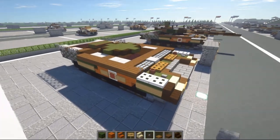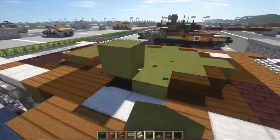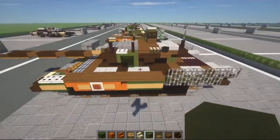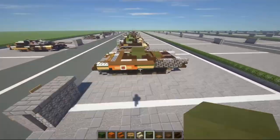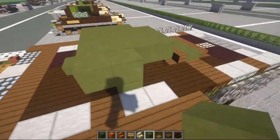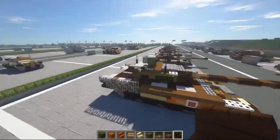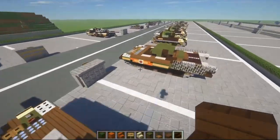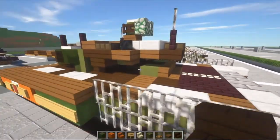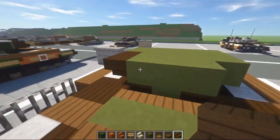Now we're going to move on to our final layers, starting with the turret. Do three green terracotta here - the turret can be very weird to make. Three there, three there, two here. I think the upside down stair goes like that. Take some dark oak stairs and some spruce slabs and spruce stairs. Do three upside down spruce stairs here.